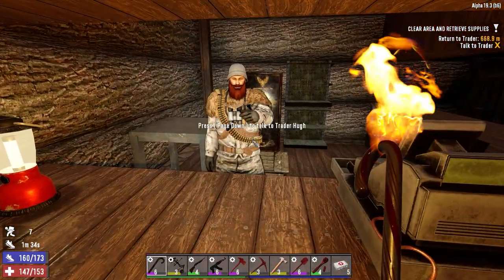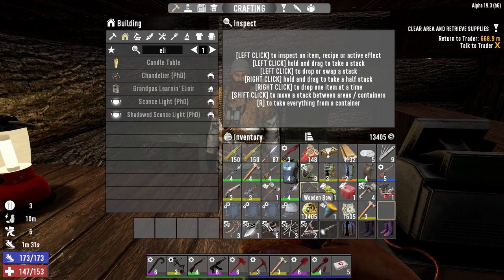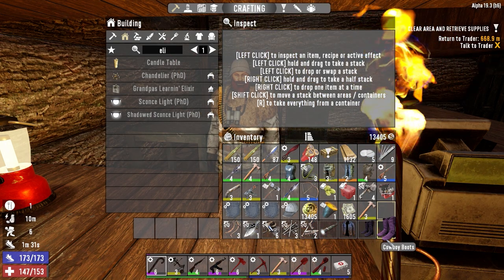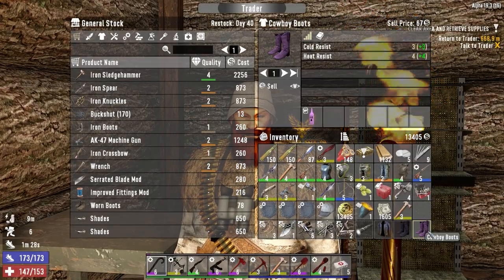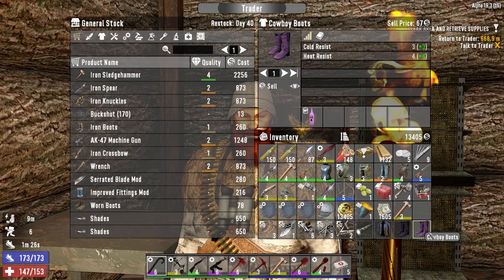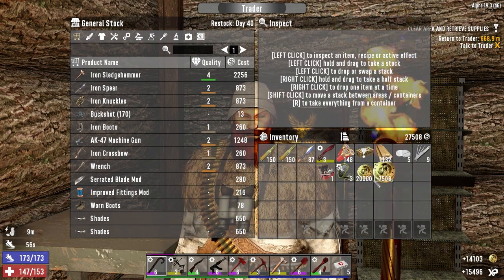Alright, let's just sell this stuff. Did I bring? I used this — better have coin. I didn't bring our magnum. Candy Cane should offer the same thing, but it doesn't. So that's not bad — we made a good chunk of coin there.